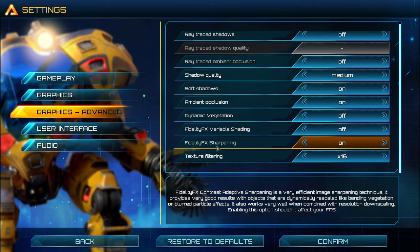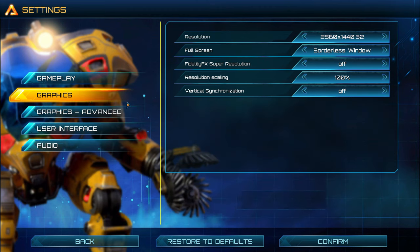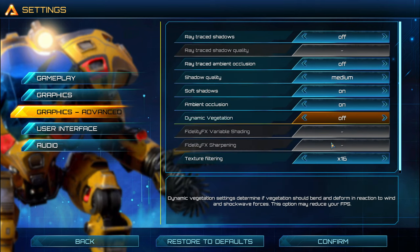FidelityFX sharpening — I liked it. The image is a little bit more clear for me, but it will not change anything on your FPS. But FidelityFX CAS: if you put this one on, you can expect a nice 3% boost in your FPS. It really depends if you want to use it. If you use the super resolution preset, you will not have access to these — they will be grayed out.